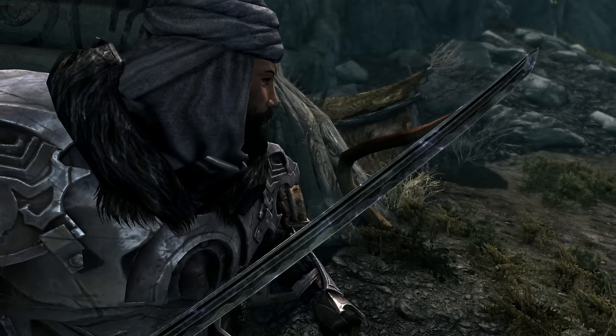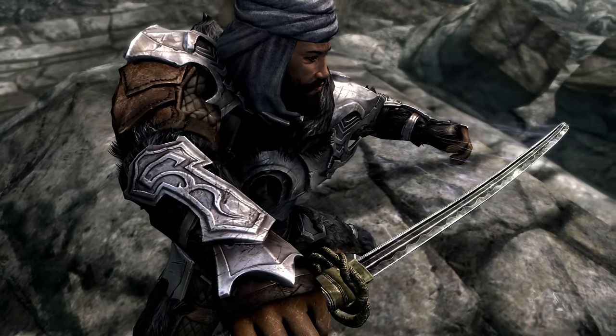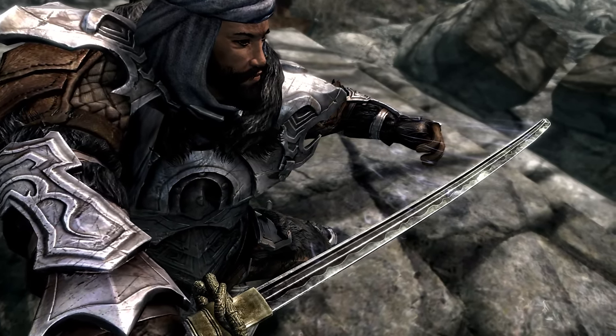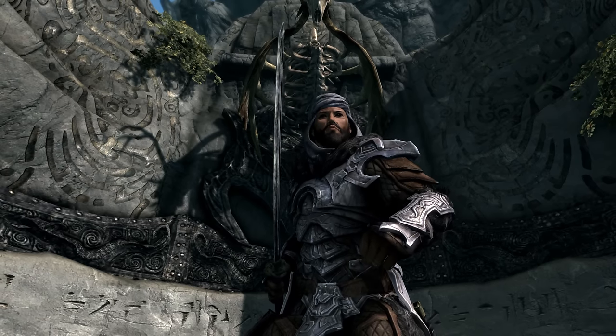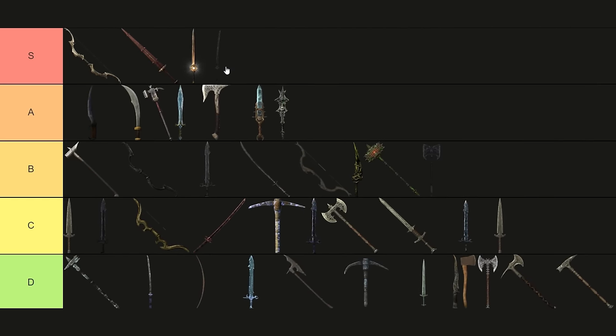Dragonbane. Unlike the underwhelming Trollsbane, Dragonbane lives up to its name. Sleek and powerful, this enchanted bladesword has a potent enchantment that deals 40 points of damage against dragons and shocks to all enemies, scaling or otherwise. There's no better weapon for dealing with the Dragon Crisis, so it rightfully earns a place in the S-Tier.